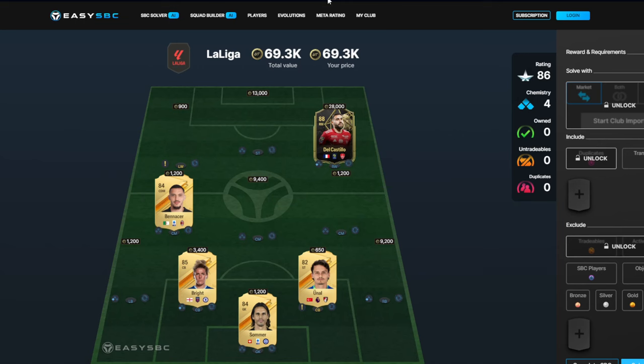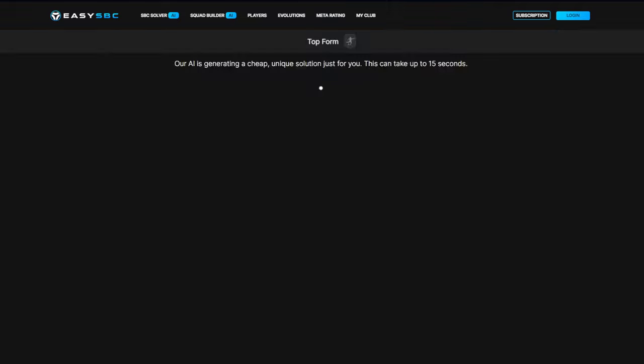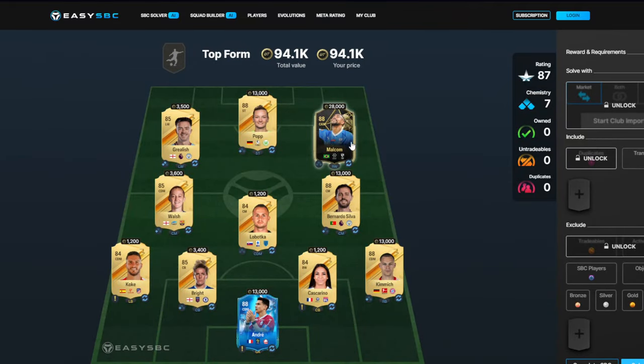I don't know what his weak foot and skill moves are, but that could be very nice. Our inform once again is going to be the same guy because he's nice and cheap — 70k for this all together, so it's not too expensive. The second squad we've got another inform at about 28k. Let me know which one you guys are going to be completing. I wonder if PSG can possibly have a little upset against Barca, but I doubt it — being one goal down and away from home.